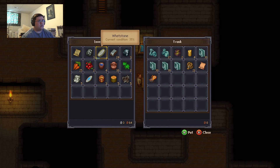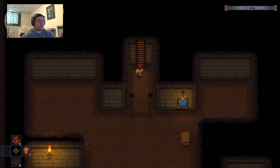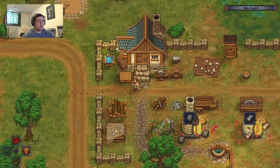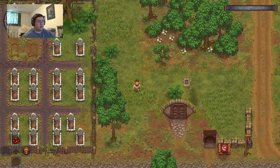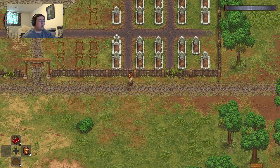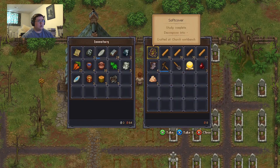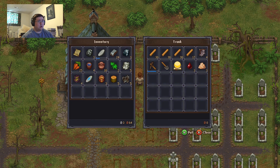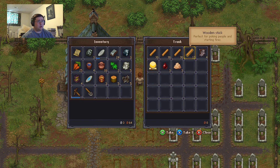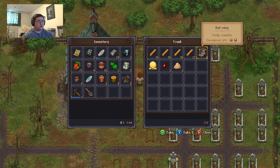Where are my bat wings? I thought I had bat wings. Did I shove them inside the church thing? That's the only thing I can think of. Yeah, here they are! Oh, I have books here. I did not mean to pick this thing up. Maybe the blacksmith will be interested in this stuff.